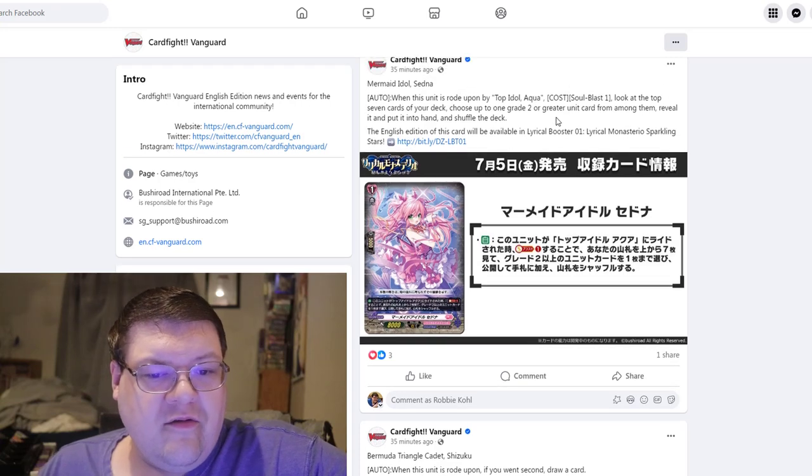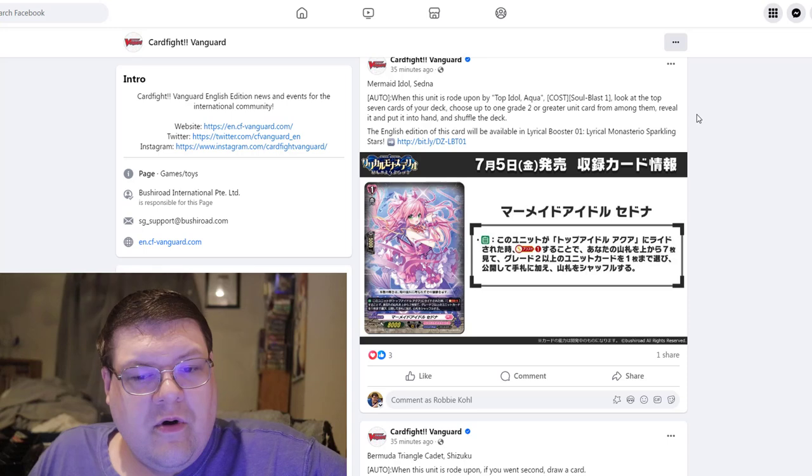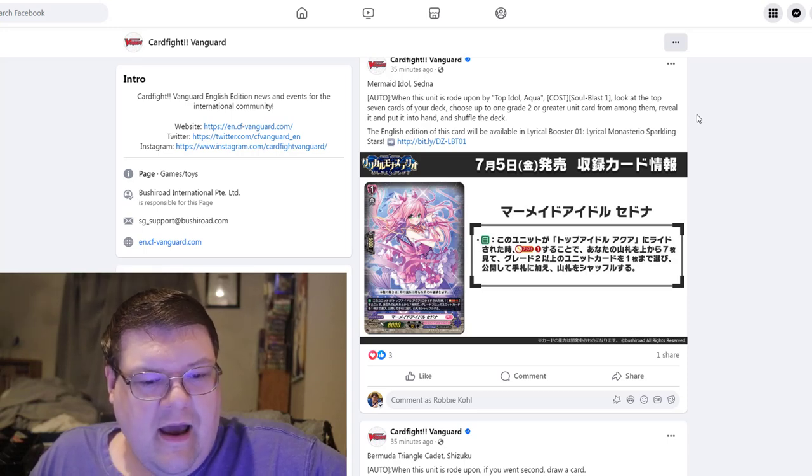This grade one here — when this is rode upon by Top Idol Aqua, you can soul blast one, look at the top seven cards of your deck, choose up to one grade two or greater unit card from among them, reveal it, put it in your hand, and shuffle your deck. I thought this had to be on top of the Shizuku. This is kind of awful.